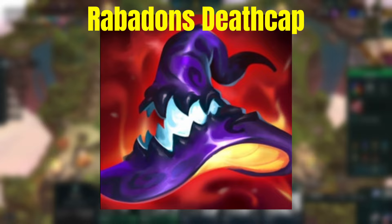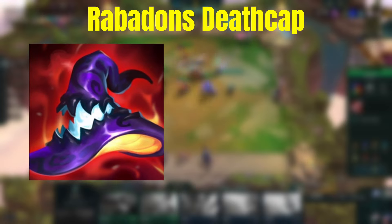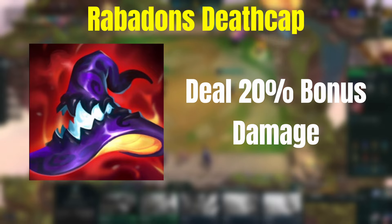Let's start by looking at the details of each item, starting with Rabadon's. It is the highest initial AP item in the game with a plus 50 to the ability power of a champion. It is made of two Needlessly Large Rods, and it will also increase the damage done by the champion by 20% — that is a huge increase to the damage output.